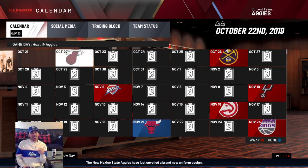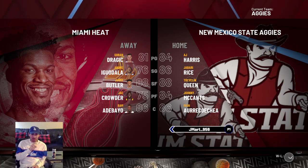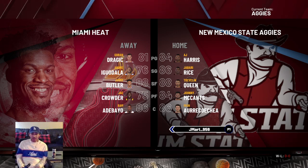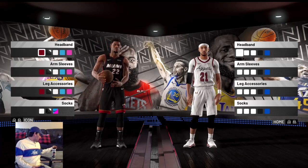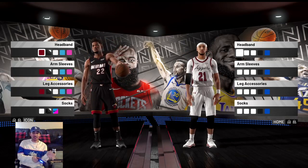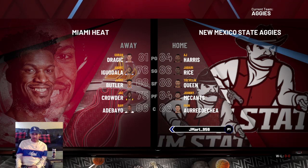Now it's game time! Our first game of the season is at home against the Miami Heat. It's a pretty interesting matchup — Jimmy Butler and Trevlin Queen are both 88 overall, both great two-way players, so that small forward matchup should be great. Down low, Bam Adebayo versus Ivan Adeko Achea — two strong, undersized bigs who rebound well and finish. We're wearing the home whites since we're playing at the Pan American Center. I'm turning the volume on for game audio, which shouldn't cause copyright issues.